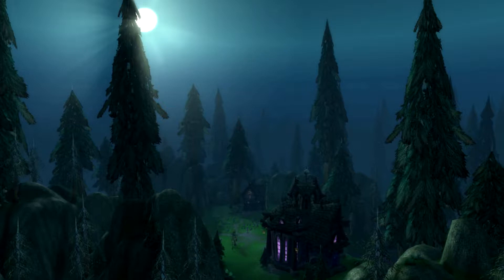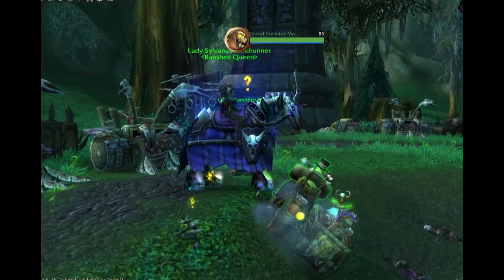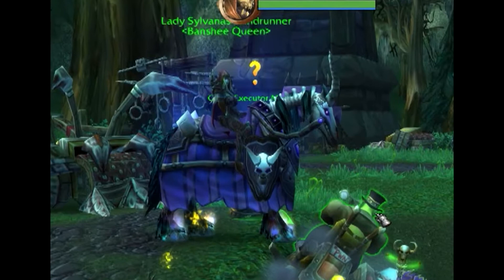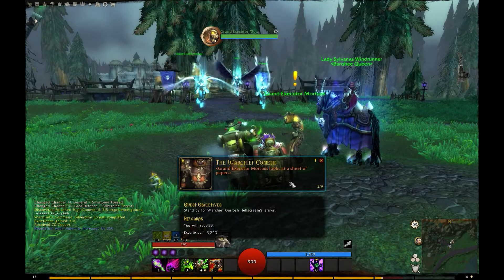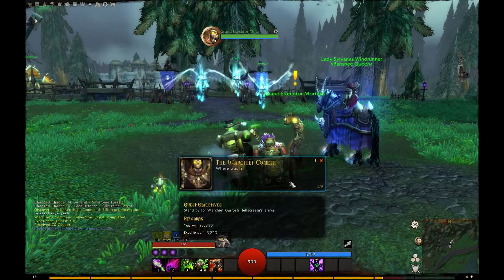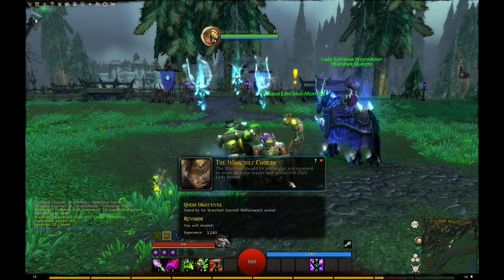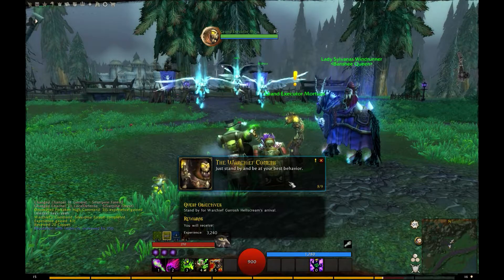That should be all you need to know, so let's head there ourselves and check out what we get to do there. We arrive at the Forsaken High Command where we get to meet the Dark Lady, Sylvanas herself. We are initiated into the ranks of the new Undercity Battalion — or NUB for short — and witness a meeting between Sylvanas and the Horde Warchief Garrosh Hellscream.